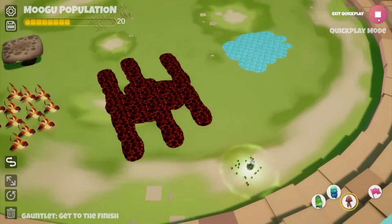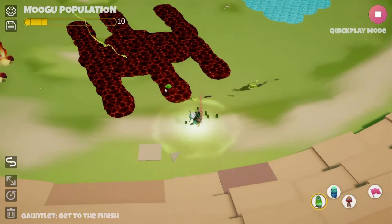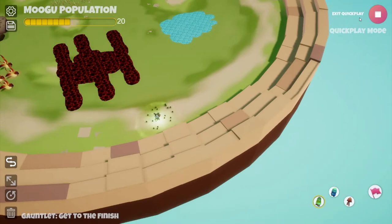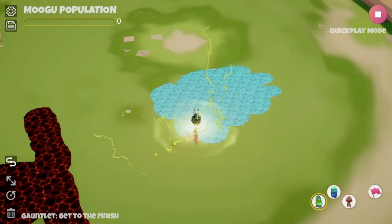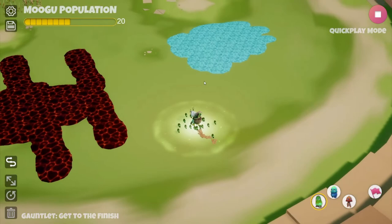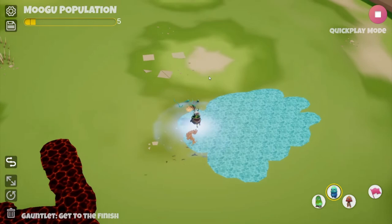In play mode: lava will kill Mugu when they walk on it and will also kill the gardener if she touches it. Water acts very similarly, but the gardener can cross it. This lets you create situations where you have to shoot your Mugu over the water, then cross yourself and hope they stay alive.